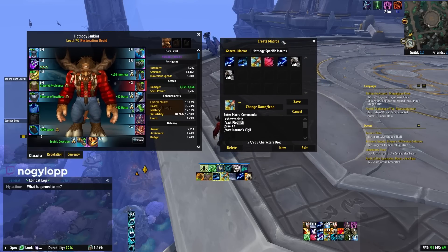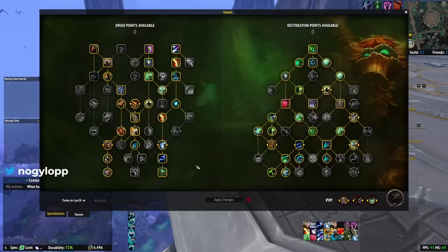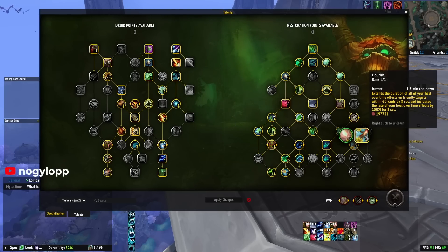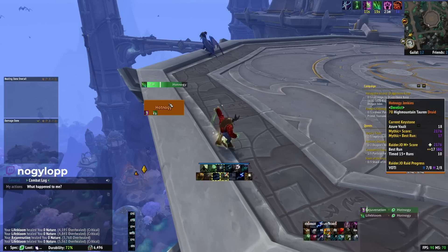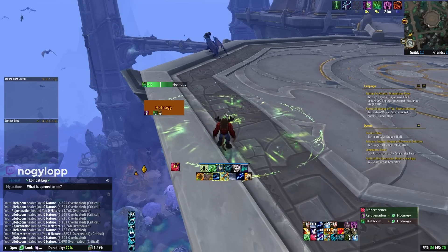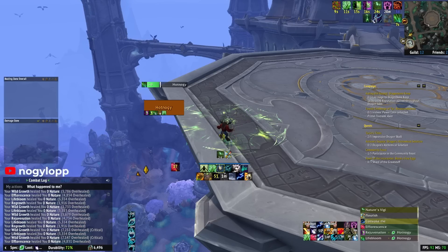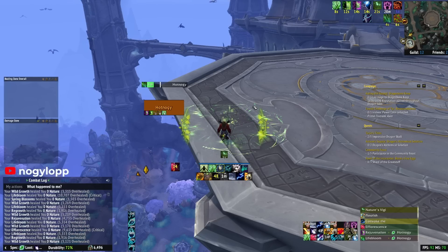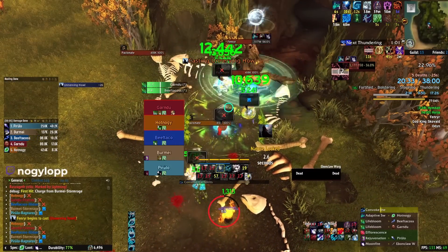The macro is simple: show tooltip, cast flourish, use trinket slot 13, cast nature's vigil. They share the exact same cooldown, which is why you macro them together — one less button to think about. The ramp goes: get your hots out, cast lifebloom, cast some rejuvenates, pop efflorescence, hit convoke, then hit flourish. You can see nature's vigil going and flourish going, and if you watch the combat log you'll see how much damage that's actually doing — it's really, really cool.